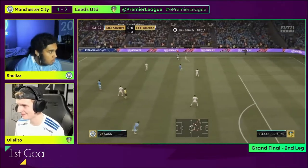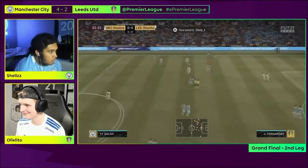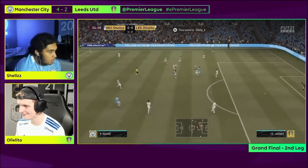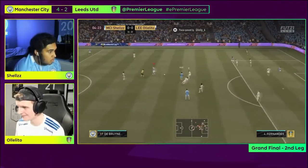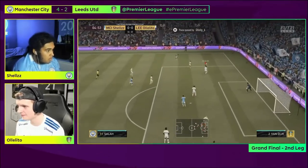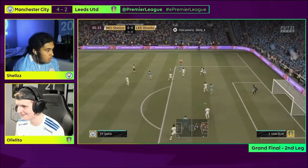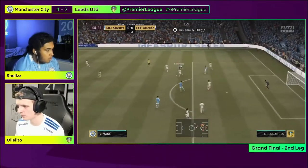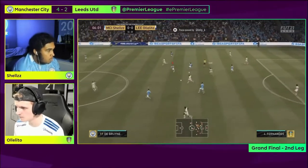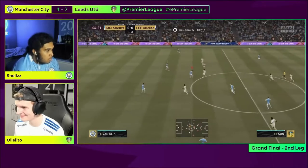First goal of the second leg. Ololito switched to a 4-2-1-2 narrow formation to try and improve his midfield, while Shells switched to a 5-3-2 for better defensive cover. The first goal came from a fast-paced attacking play by Ololito after he successfully defended Shells' attack. Ololito's right stick switching and high pressing worked out perfectly to deny Shells time on the ball.